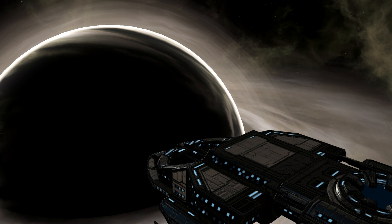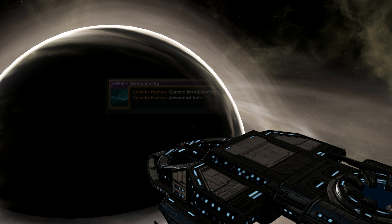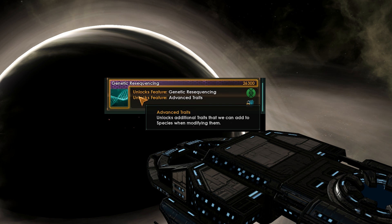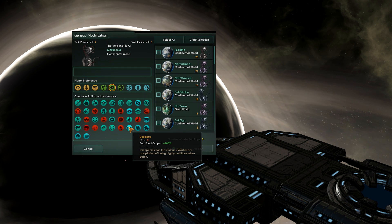You will receive three additional gene traits, which you can play around with. However, you may want to wait around with that, as you can now finally have access to Genetic Re-sequencing technology. This is basically the key technology for Biological Ascension. It will allow you to remove beneficial and add negative traits to species of your choosing — before, you could not remove positive traits. In addition, you will also get five advanced traits to your genetic tailoring kit. You will have access to Delicious, which increases the pop food output by 100%. This only applies to species that you are farming.